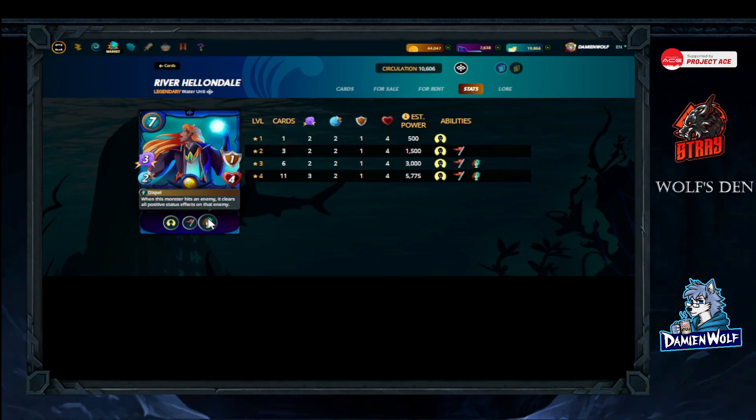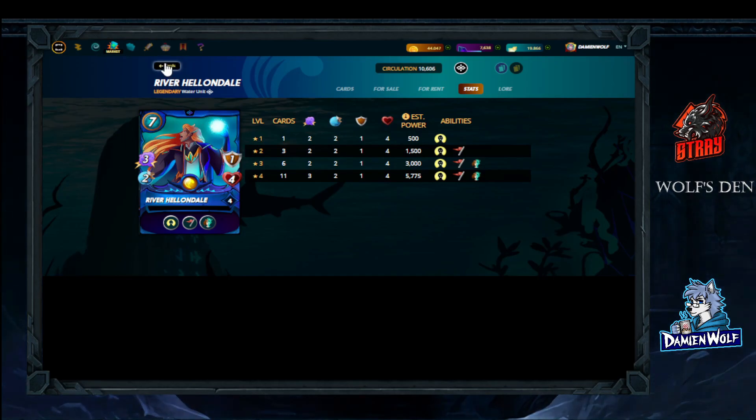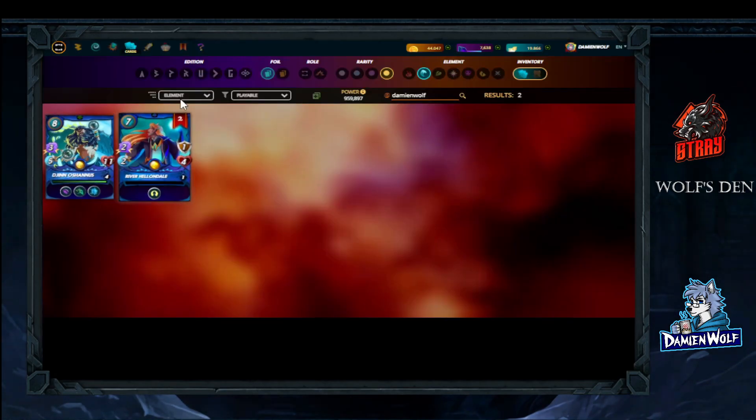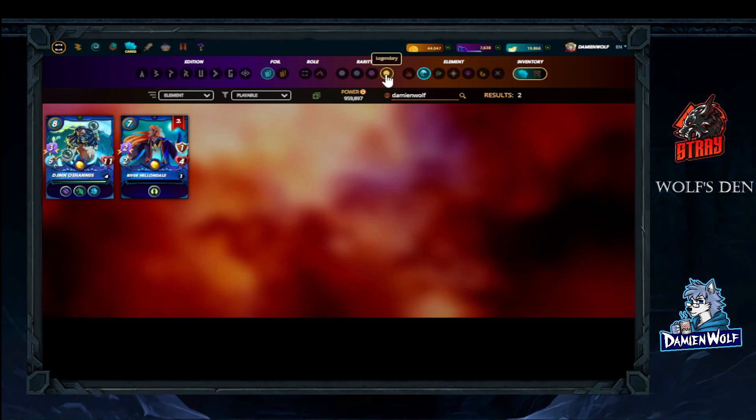If you're using Valnamore, Alric, or any magic deck, River Helendale can also contribute to the offense. Any type of magic card or non-magic card is usable in the final slots, but Prismatic Energy, Oceanus, and River Helendale are the ones that provide the most success. Let's get to some battle examples.